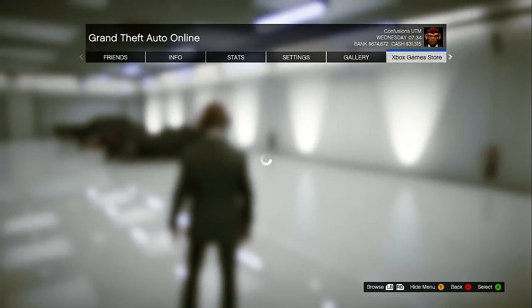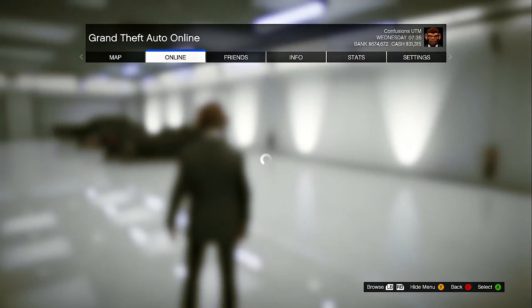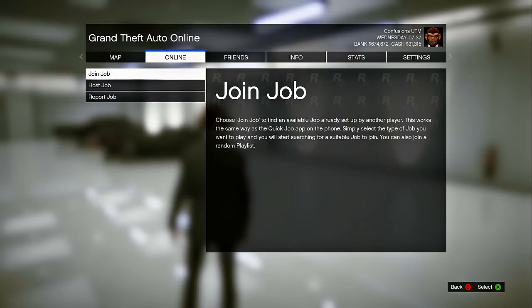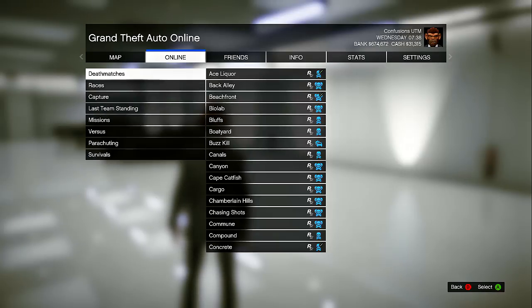What you guys will do is click Start, go to Jobs, Host Jobs, Rockstar Created, and then go look for the mission called Coveted — I don't know how to pronounce it, but you'll see it.